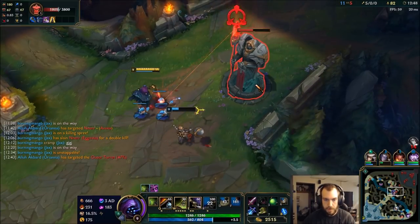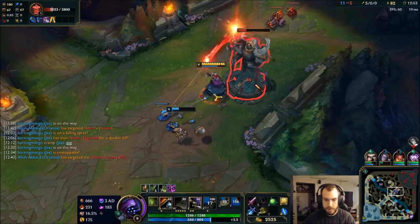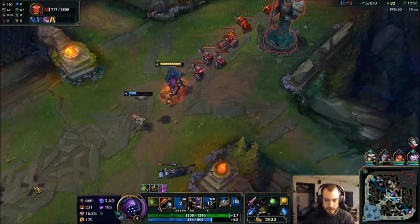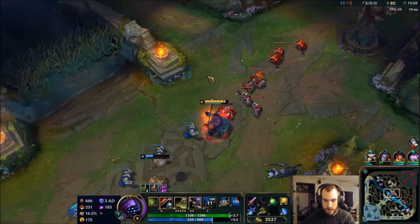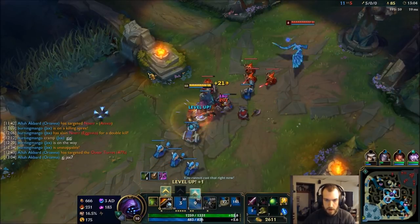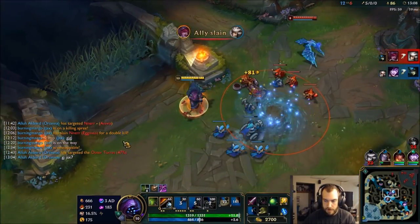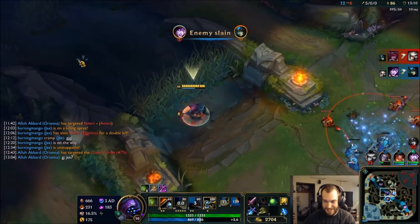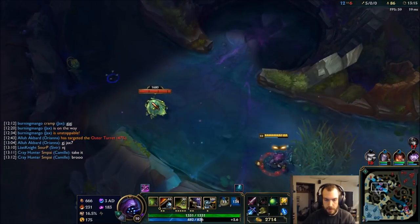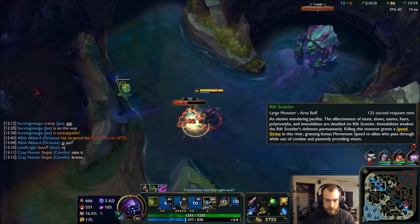I see Amumu — I have red buff which does extra damage. Push this wave in. Force of habit — there's no Amumu, I'm gonna take the scuttler, refill some mana.